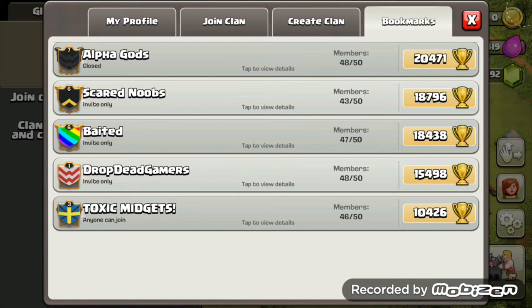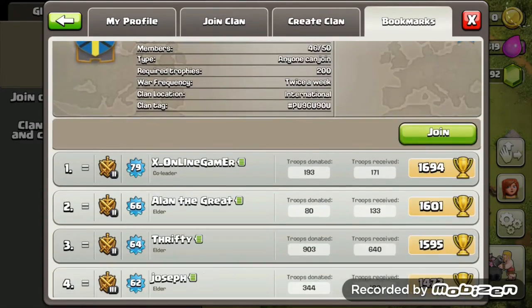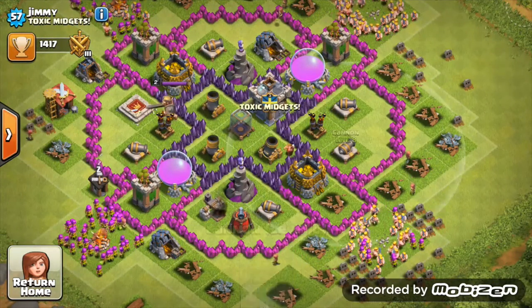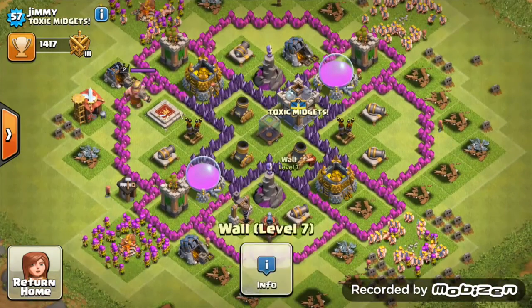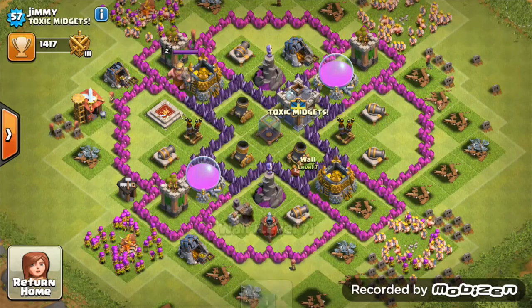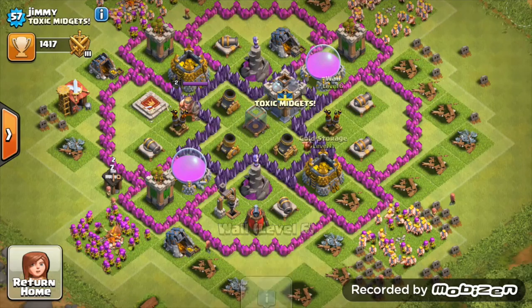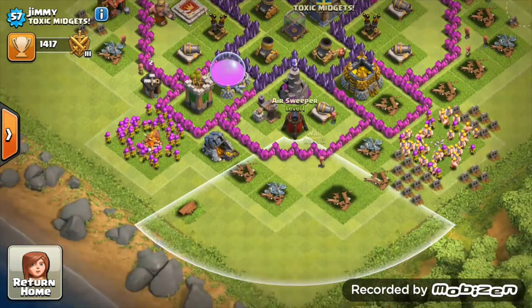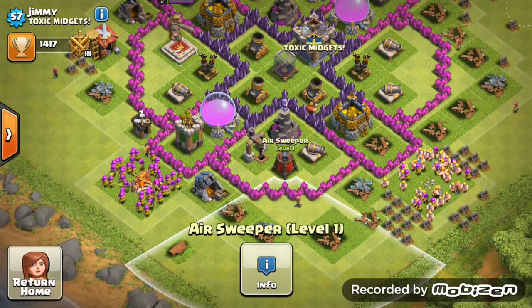Next from Toxic Midgets we have Jimmy. Town Hall 7 — and yeah, the base is destroyed, which isn't very nice. I'll do my best here. As a Town Hall 7 standard, you've maxed out your archer towers and cannons — nice. Wizard towers you can get to level 4, so get those up. Mortars for your farming base get them to level 5 so you can prevent barching. Air defenses look like they have one more level each — upgrade those when you have spare gold. Upgrade both mortars to level 5 first, and once they're level 5 you can take a break there.